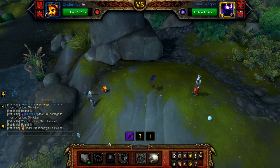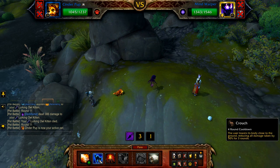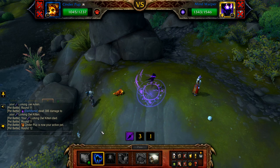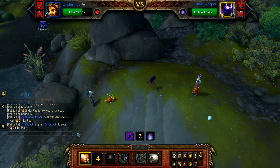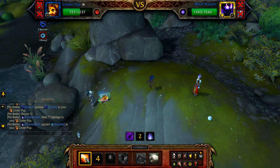Once your Owl Kitten is defeated, your Cinder Pup enters. If your Owl Kitten didn't get Screech off, just use Flame Breath until done. This can be RNG dependent and may take a few tries.